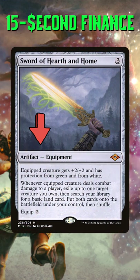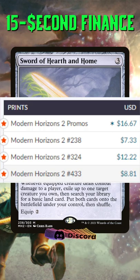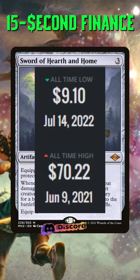Sword of Hearth and Home from Modern Horizons 2 is a great pickup right now. All copies of this card are at or near all-time lows, with base copies being at $9, down from its all-time high of $70.